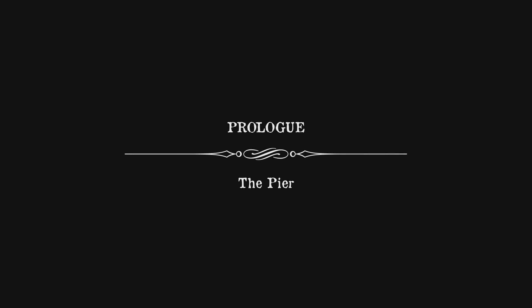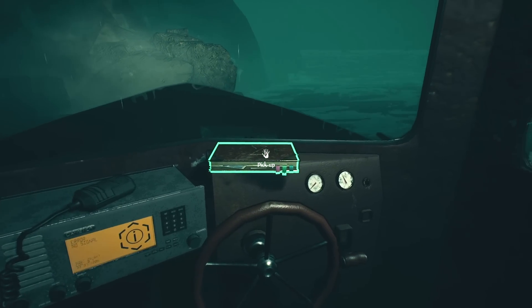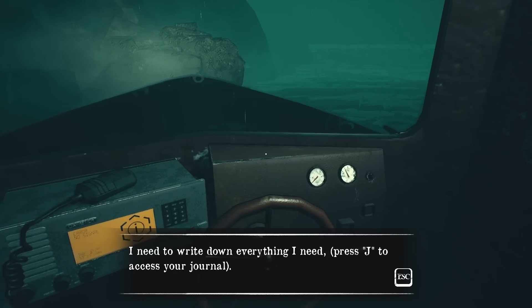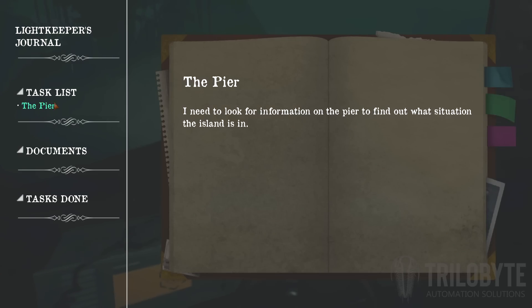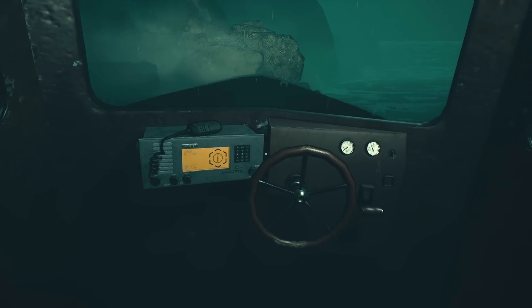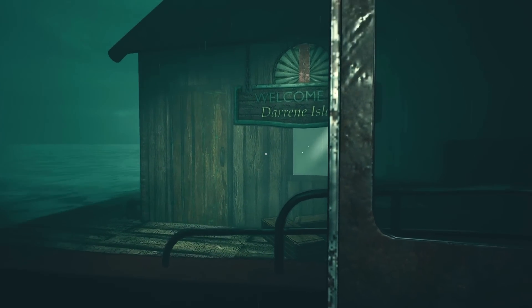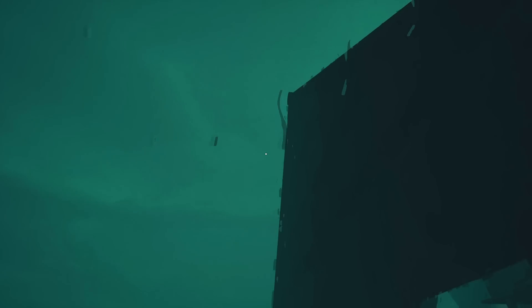Alright, here we go — the prologue, the pier. Here we are. I need to write down everything I need. It's J for the journal. We've got task list, documents, tasks done. I need to look for information on the pier to find out what situation the island's in. No signal — can't use this. Welcome to Doreen Island. Yeah, the rain is coming down hard.